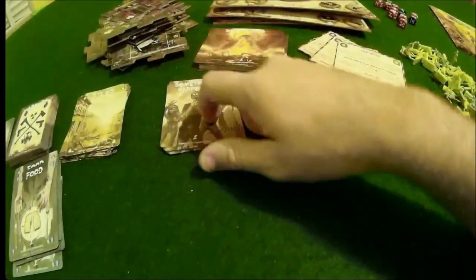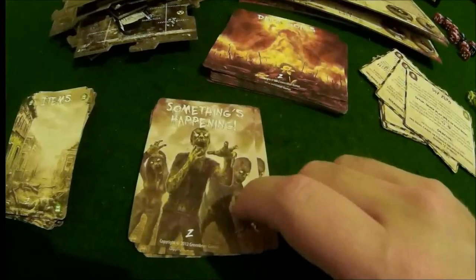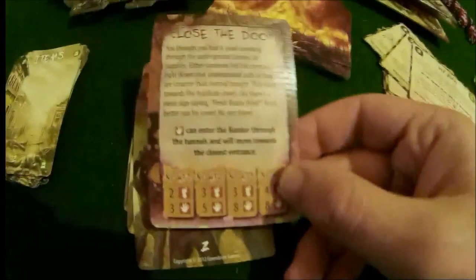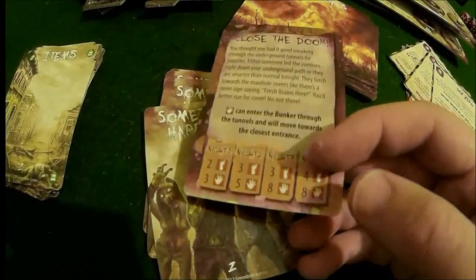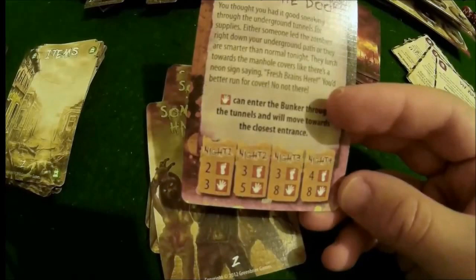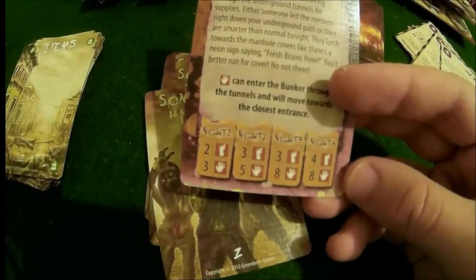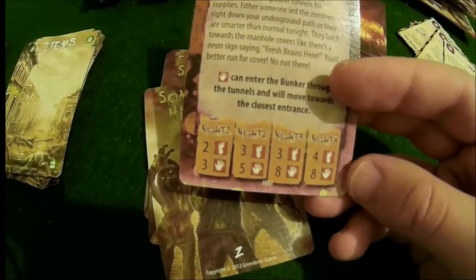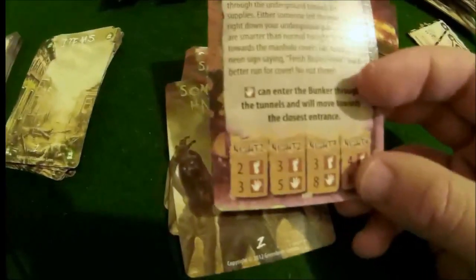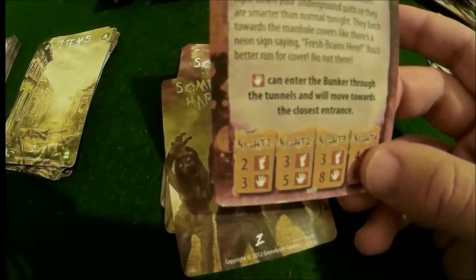Then we have the 'something's happening' cards. These are the cards drawn during the something is happening phase, which is phase three. It's never anything good. This is what I was talking about when the nights get progressively harder - each night the zombies move a little quicker and you get more of them. And your survivors' defense also gets lower as the longer the nights go on.